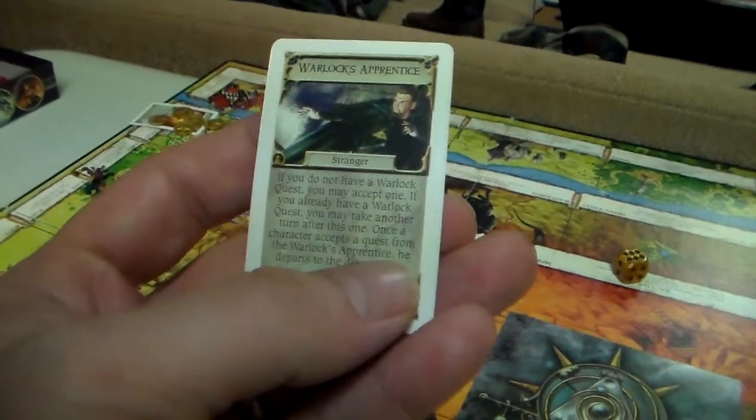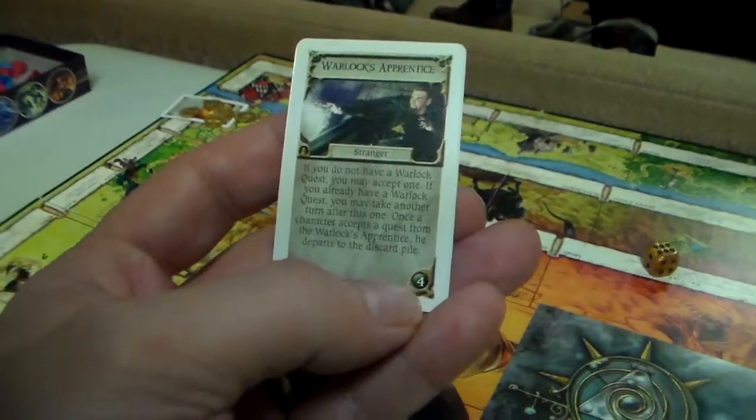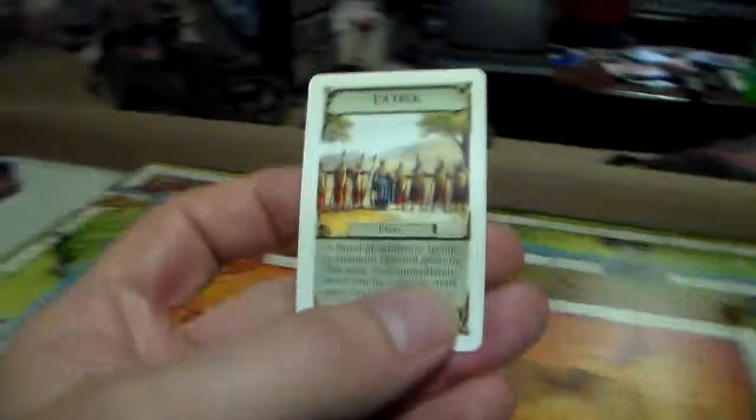Gin Blood is at the plains and draws a Warlock's Apprentice. We then discard the patrol card.